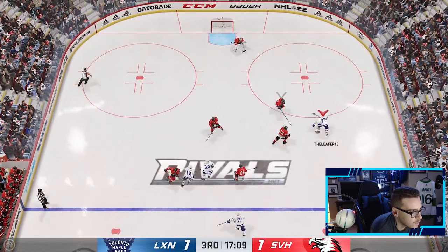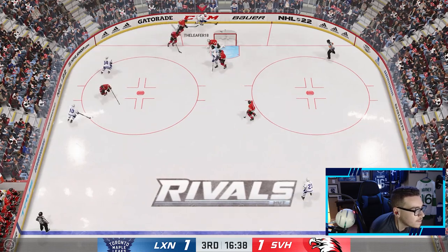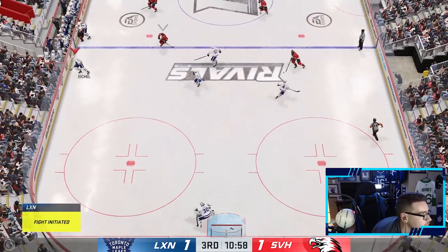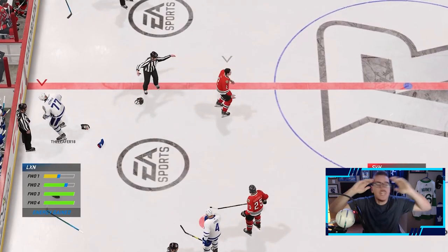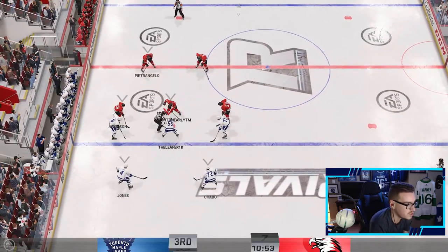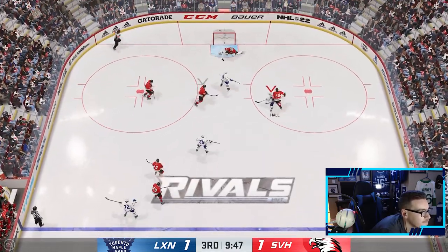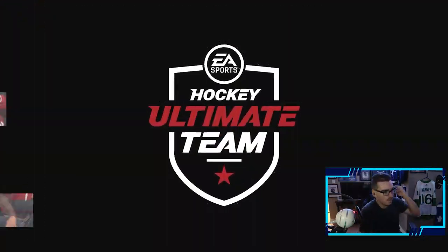Let's go Victor! Victor Hedman to Matthews — what a save, that still got to him somehow. Headman with the puck, takes a little shot, looking for a rebound — good rush from Victor Hedman. Victor Hedman is not allowing that. Stop trying to fight Hedman — he got me heated! I just want to use this Victor Hedman, stop fighting him! Taylor Hall — there you go, go go go! He's fighting my Victor Hedman again — 2-1, I'm so heated, I just want to use Victor Hedman.